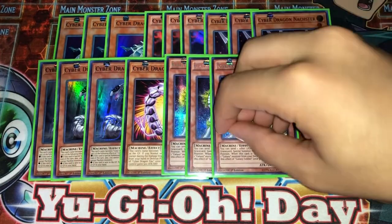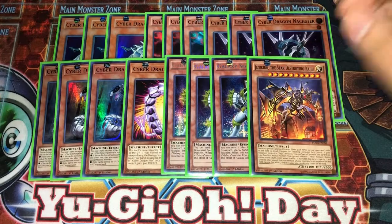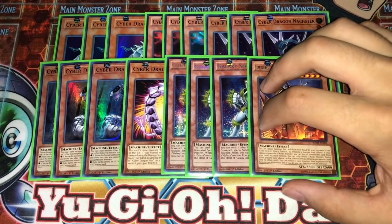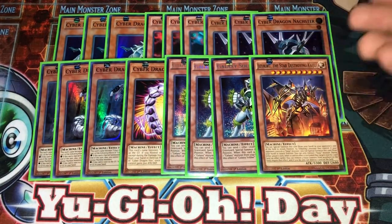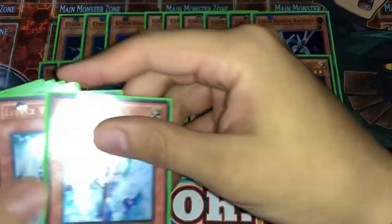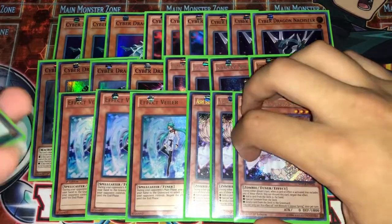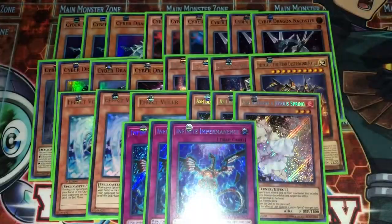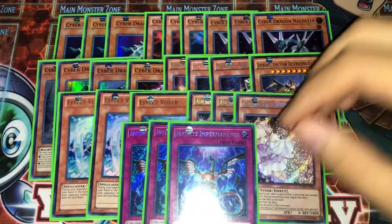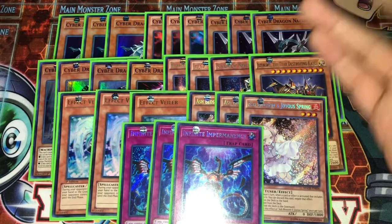Now that you have Nashar you have like double extender essentially, which is really really good. One Gameciel, the Kaiju — Gameciel is obviously just a good Kaiju, you see him, he's really really good. You don't see him, same thing. And then I'm playing for hand traps: triple Effect Veiler in the main deck, as well as triple Ash Blossom. I'm also playing triple Infinite Impermanence. These are the hand traps I decided to play. The reason I decided to play these is because Veiler and Impermanence are probably the best hand traps in the game right now. Ash is obviously the most versatile hand trap in the game ever.